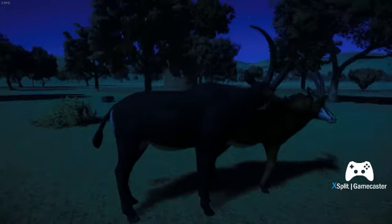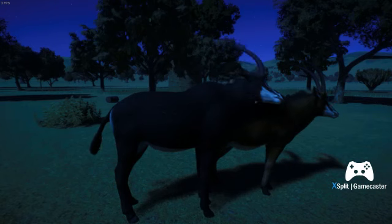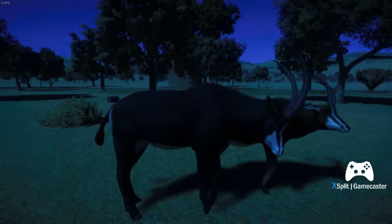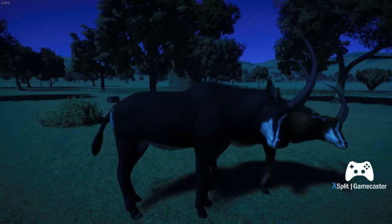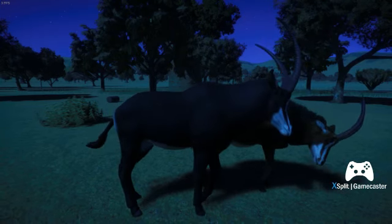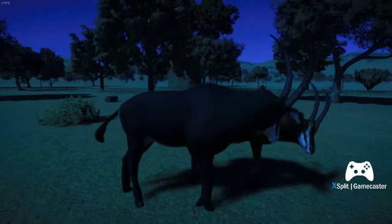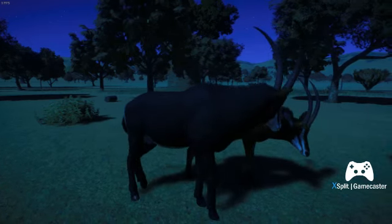They're snuggling. They might be about to mate. I've never seen this — I was too busy building a tapir exhibit probably. This is incredible behavior. You can tell they're mates.